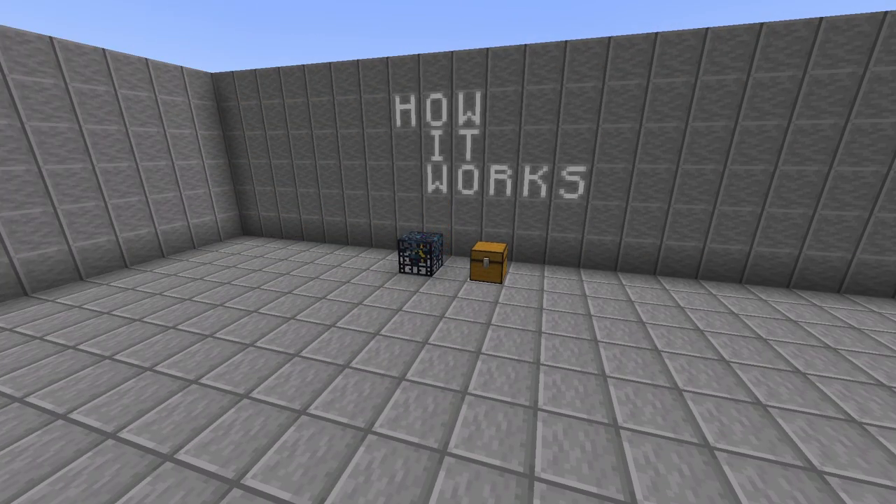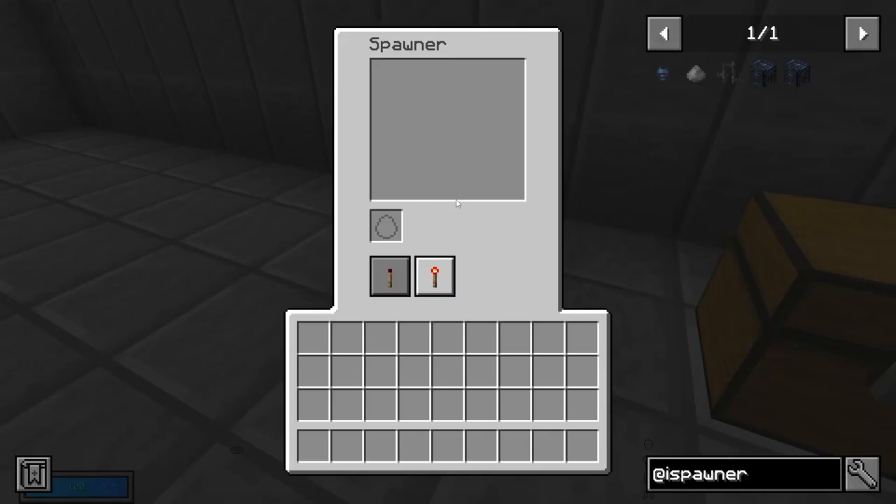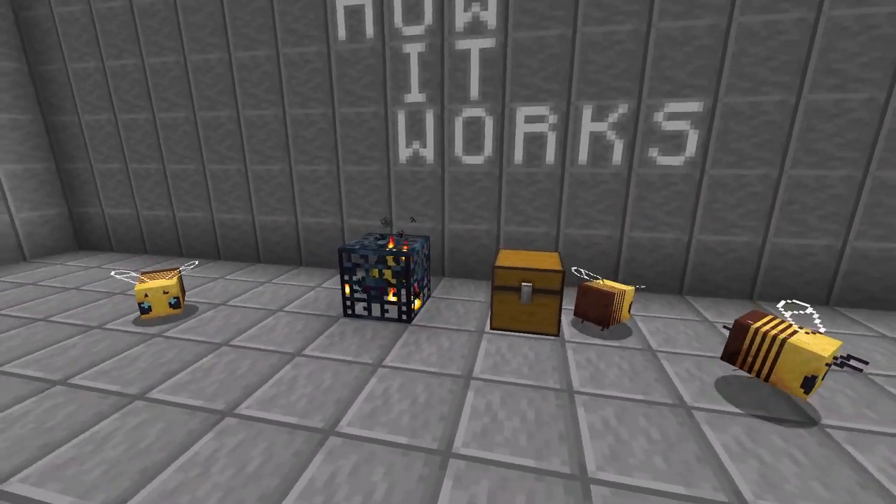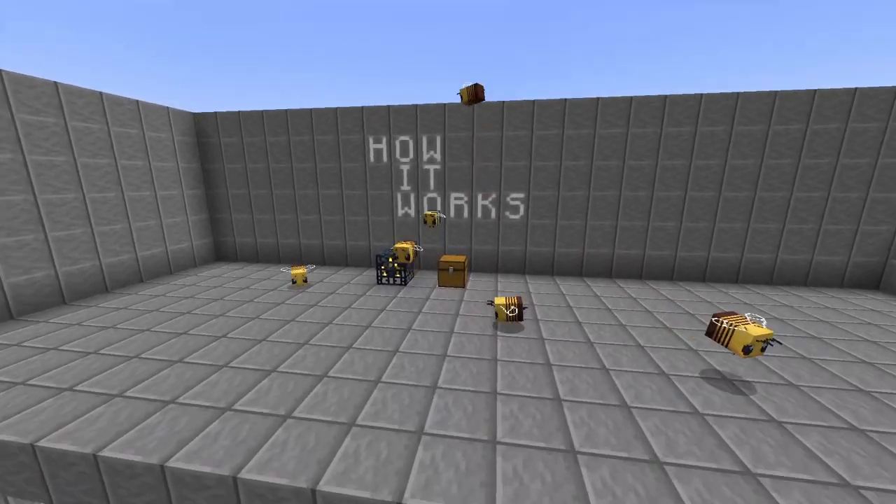Now let's discuss how the survival spawner itself works. Here we can see the interface of this block, which includes a slot for an egg, and an option to either keep the spawner active all the time, or control it with a redstone signal. Let's set it to be active all the time and place an egg inside. As expected, the spawner immediately starts functioning and bees begin to spawn.